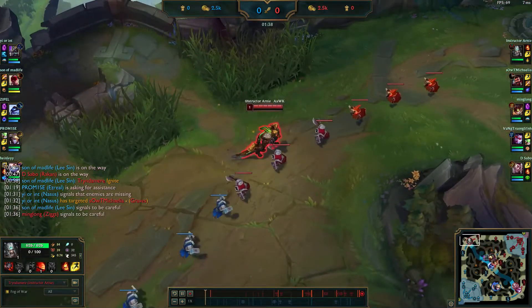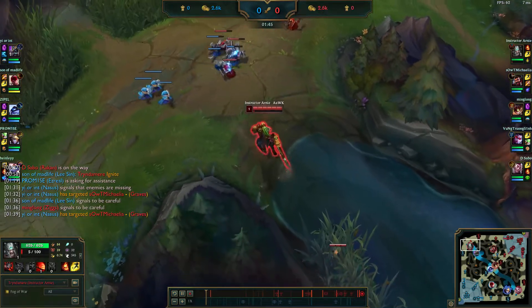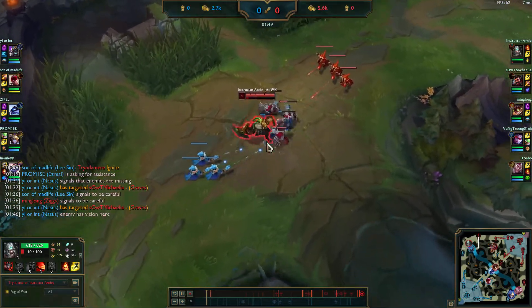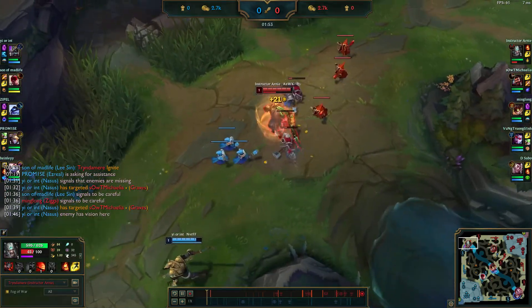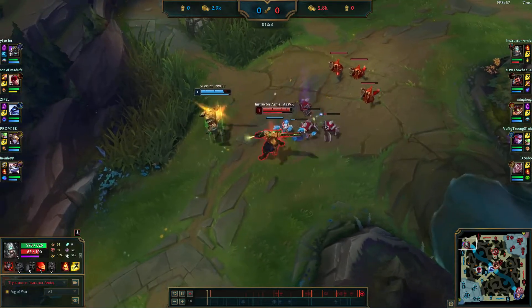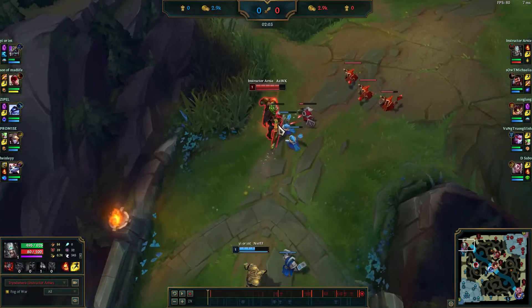Especially dealing with a champ like Nasus, you're not going to be able to burn him down unless you get extremely lucky on your crits, and we don't really want to take a chance with those crits. We can just set up a nice easy kill without having to do that. When looking to force level two, we don't want to make it too obvious, and you also have to remember that you'll be shoving lane. We need to learn how to shove the lane without getting level two, or get level two without shoving the lane too hard.